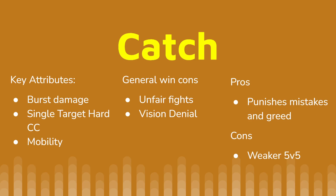First I want to break down exactly what a catch comp is. You all know what they are but I'll lay out the theory just so we're on the same page. The things that make up a catch comp are high mobility, burst damage, and single-target hard CC. All three of these elements are crucial and don't really work without each other. The idea is to use these tools to establish vision denial in order to look for an unfair fight. The pros are that catch comps are great for punishing mistakes — one little greedy step forward and the game could be over. The weakness is that they have some of the worst 5v5 in the game and really need an edge, whether that's a numbers advantage or a gold advantage, to actually fight well.